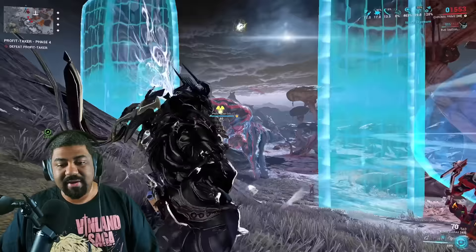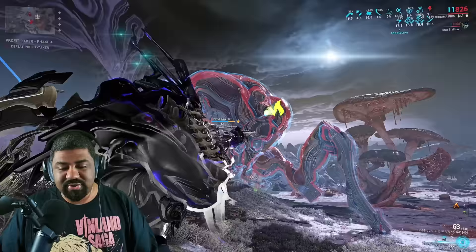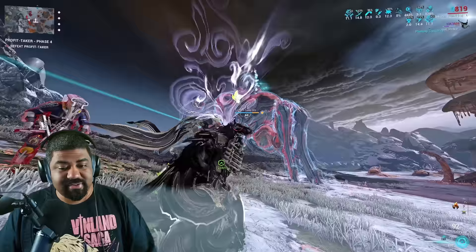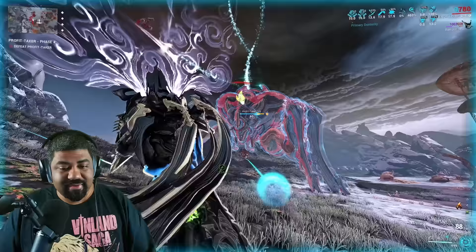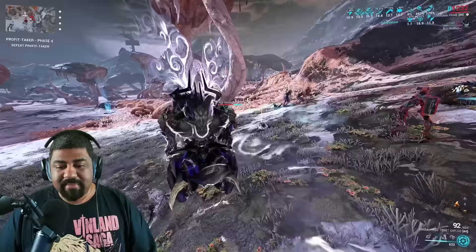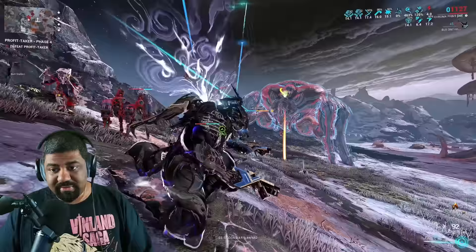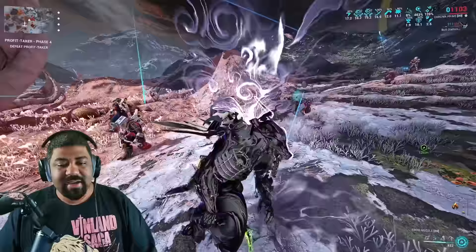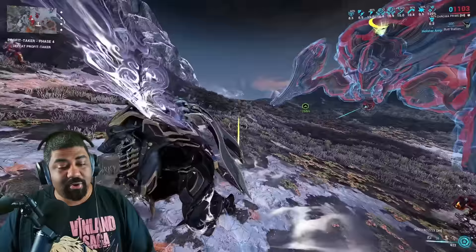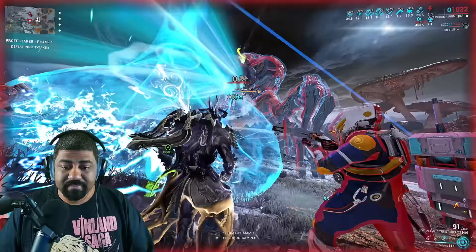My primary can deal Radiation so I shoot the Radiation weapon. It switches to Fire — my secondary has Heat so I handle that. Now it has Slash. Slash appears on many weapons, but I'm using my melee weapon with the Exodia Contagion Arcane. Exodia Contagion deals all three physical damage types — Impact, Puncture, and Slash — and also deals Blast.